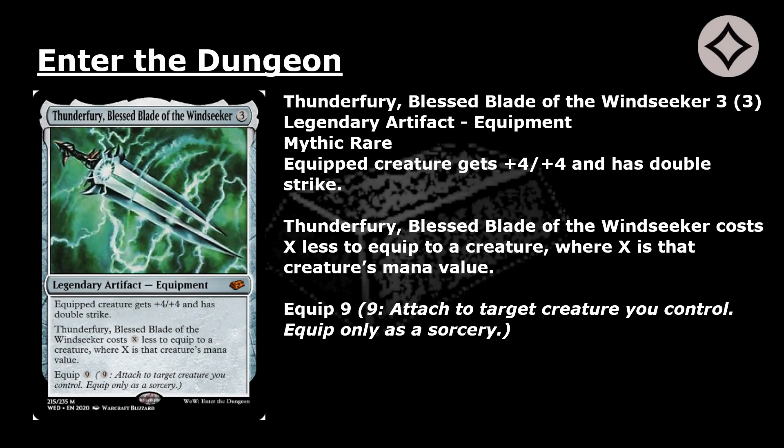Thunderfury, Blessed Blade of the Windseeker: 3 mana for a Mythic Rare Legendary artifact equipment. Equipped creature gets +4/+4 and has double strike. Thunderfury costs X less to equip to a creature, where X is that creature's mana value. Equip 9: pay 9, attach to target creature you control. Equip only as a sorcery.